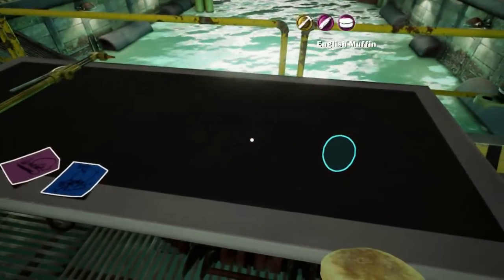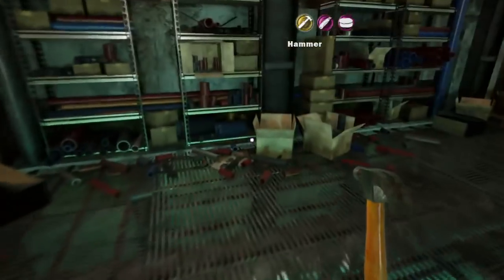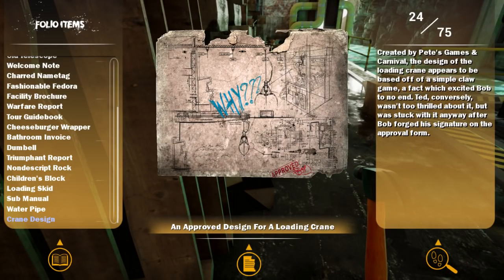You stupid American. Yeah, put something in there like an egg and smash it. Created by Pete's Games and Carnival — the design appears to be based off a simple claw game, a factor which aside bombed Ted to no end. Ted conversely wasn't too thrilled about it, but they stuck with it anyway after Bob forged his signature on the approval form.